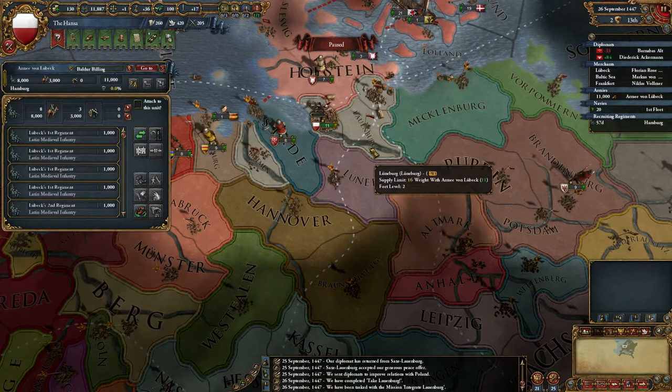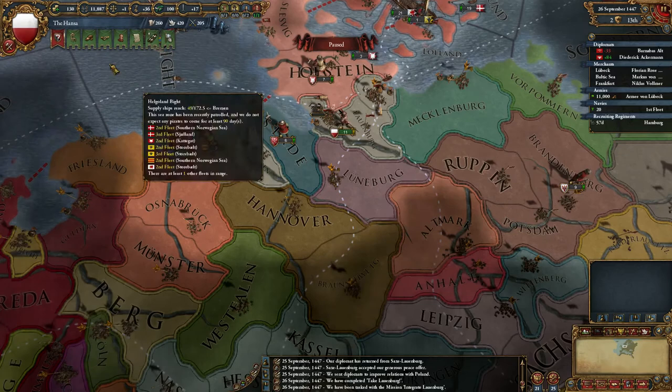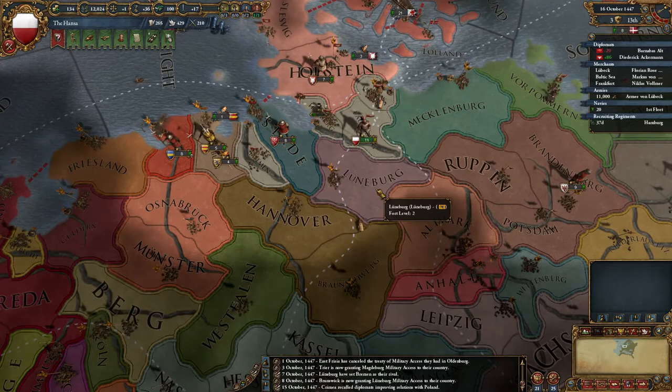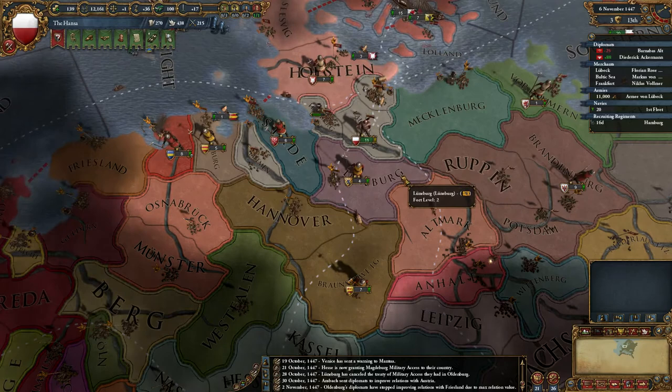I'm actually going to wait until the Nationalism runs out before coring that province. Because of the rebellion issues now, it's often not the right idea to automatically core your provinces straight away. But I've used harsh treatment here so there's no chance for rebellion. If your rebels take your province while it's coring, you lose all your admin points and your progress in coring - it's wiped out completely.